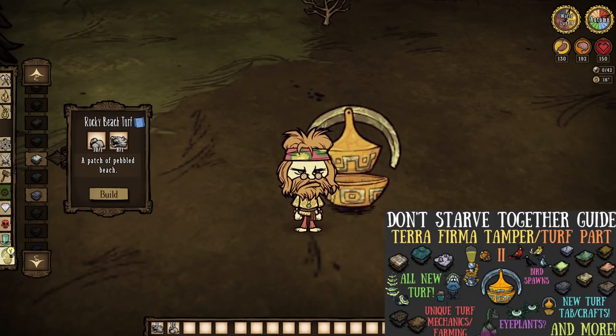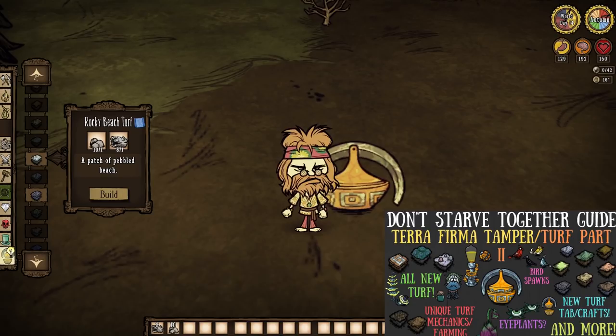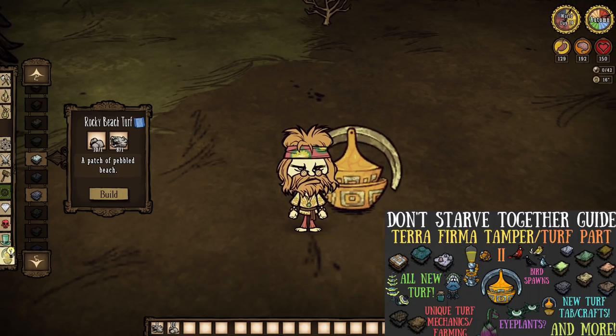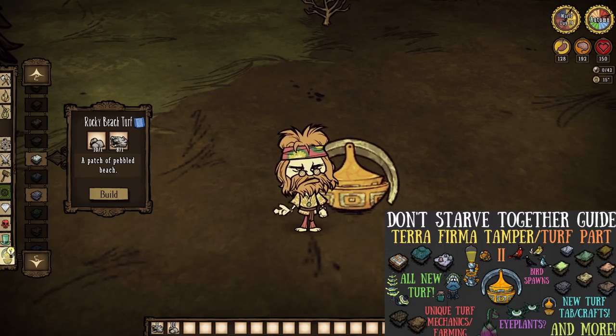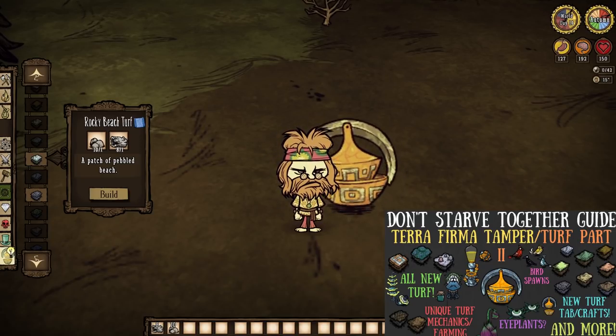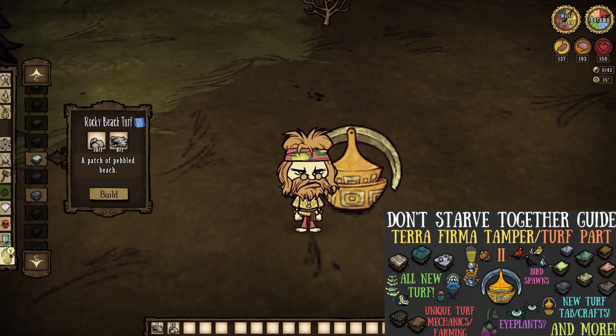To start wrapping up, allow me to plug my new store once again — all about turf, rocky beach turf included. With a Thermafirma Tamper granting access to the landscaping tab, a rock and a piece of Driftwood is all that's needed to create your very own beaches wherever you please.